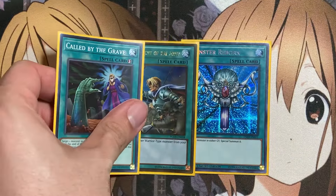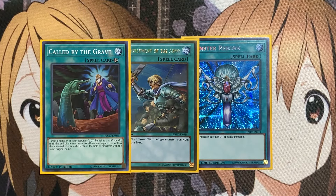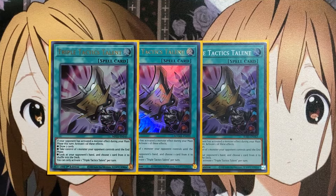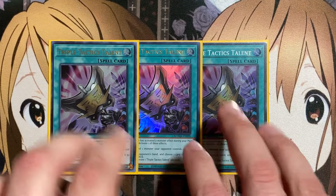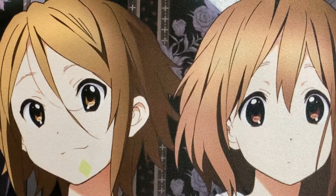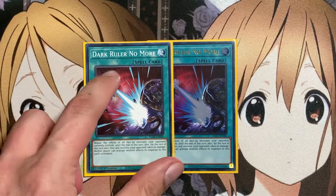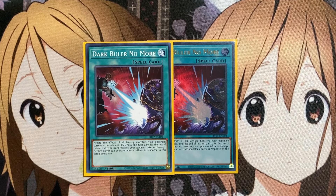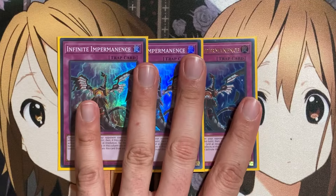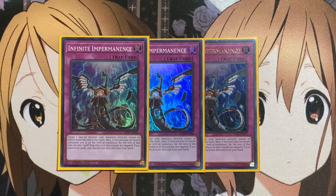For the rest of the spells: one copy of Monster Reborn, one Reinforcement of the Army, and one Called by the Grave for our specific one-of staples, along with three copies of Triple Tactics Talent. This card is very useful because this deck is definitely a target for hand traps, so at least you have draw power or the means to take resources from your opponent if they try to hand trap your Infernoble cards, search, or special summon cards. The last spells are two copies of Dark Ruler No More — this could also be replaced by Infernoble Arms Solace if you want another equip spell to search with Noble Arms Museum. The main deck rounds out with three copies of Infinite Impermanence for hand trap and effect negation.